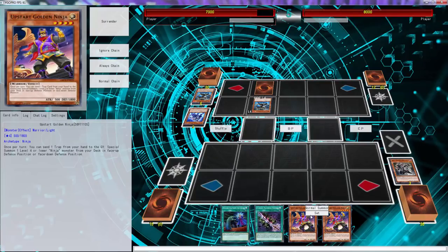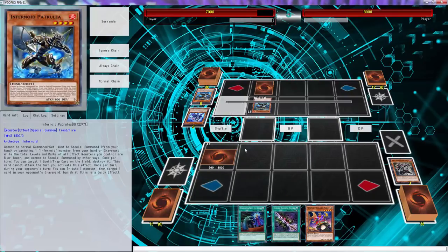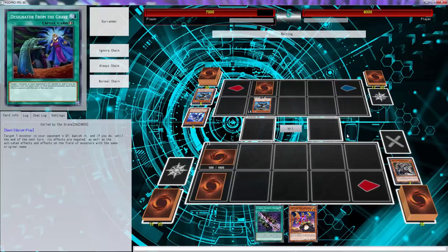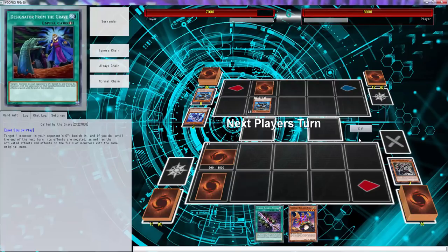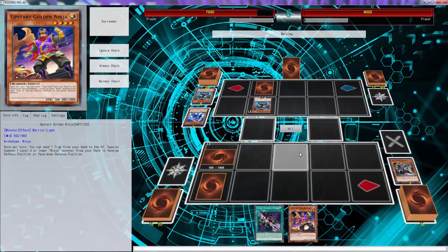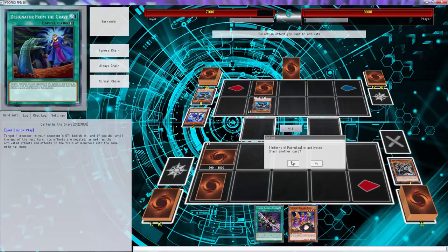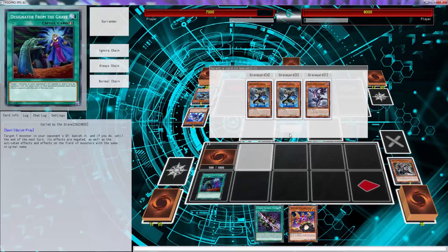He's got 1800 defense — alright, we'll set that. You drew another Patrilla. Wow, you have three Patrillias — what a master. Another card I really wish Called by the Grave worked during spell/trap phase — that would have been a very good card.